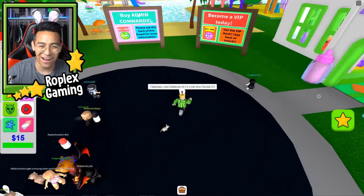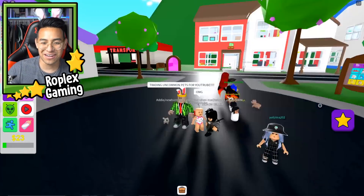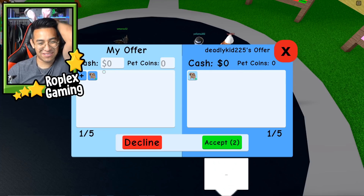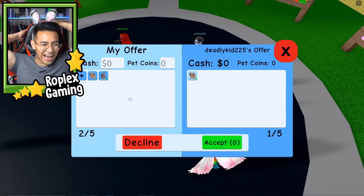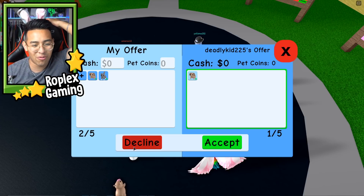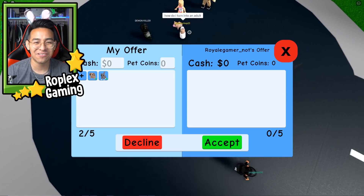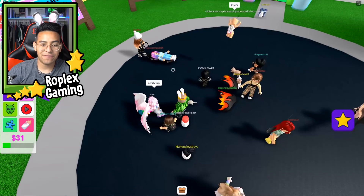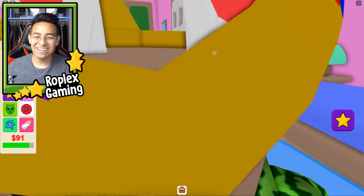It kind of feels like I'm recording an Adopt Me video, so I'm just gonna start trading people. I typed 'trading uncommon pets for YouTube.' This girl's kind of freaking out — I think we ran into another fan. Let's put up a dog. He's offering a dog for a dog — that's not a good deal. This girl said 'me please' — we'll send her a trade request. Trade accepted, she's a big fan! How are my fans joining me with my joins off? Anyway, make sure to subscribe — see you in the next one!